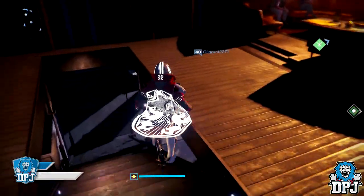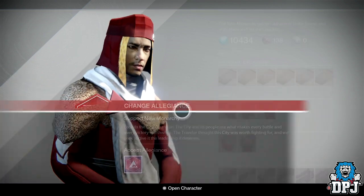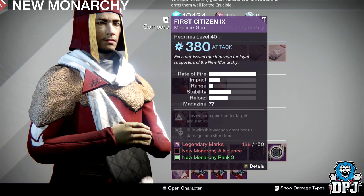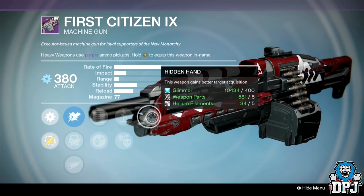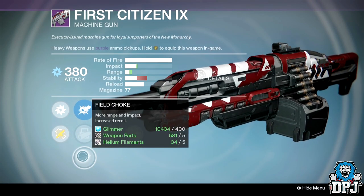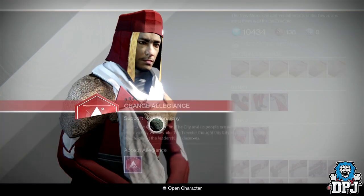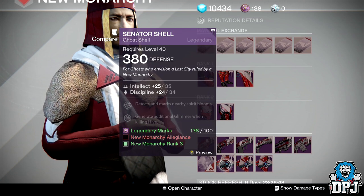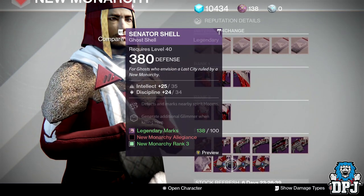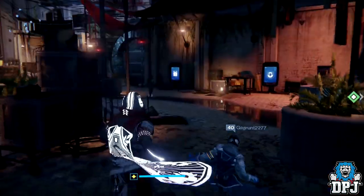At New Monarchy there's nothing amazing weapon-wise unless you're after a heavy machine gun. The First Citizen IX has a decent roll — it's a full rarefire one with Extended Mag, Perfect Balance or Crowd Control, and Hidden Hand, plus a bit of extra impact and range with Field Choke. The class item is just about Tier 12 compatible, and all three ghost shells are — one at 59 out of 60, so near-perfect. They cover Intellect/Discipline and Intellect/Strength combinations.